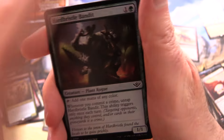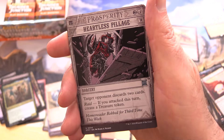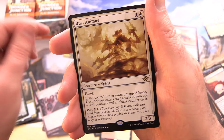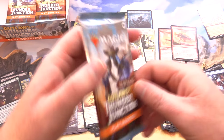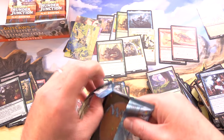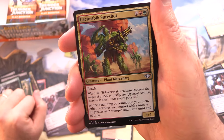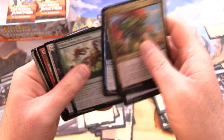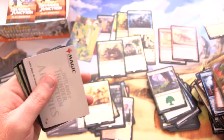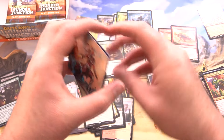We've got a Hard Bristle Bandit — Plant Rogue — along with Heartless Pillage, Dust Animus, and Visage Bandit. So what do people think of these storylines? This is really the culmination of the Omen Path story. I think it started if you go back to Kaldheim — you've got the tree that allowed people to travel to the different planes.